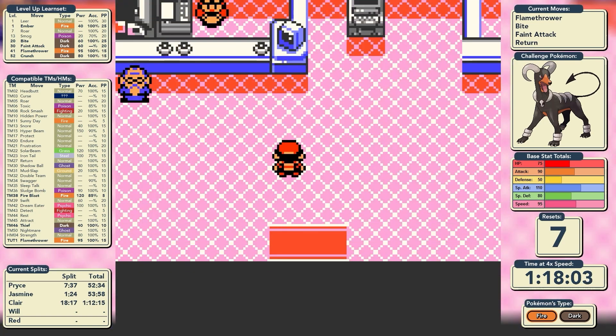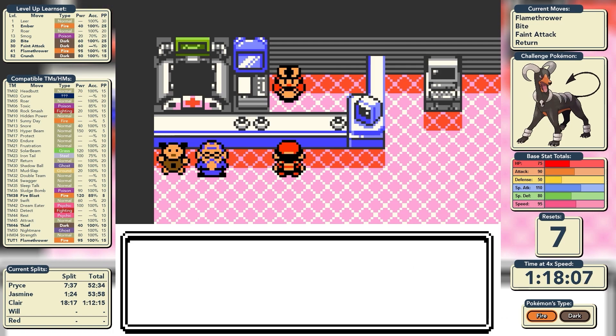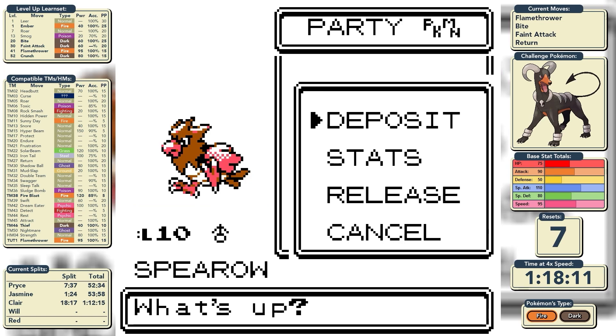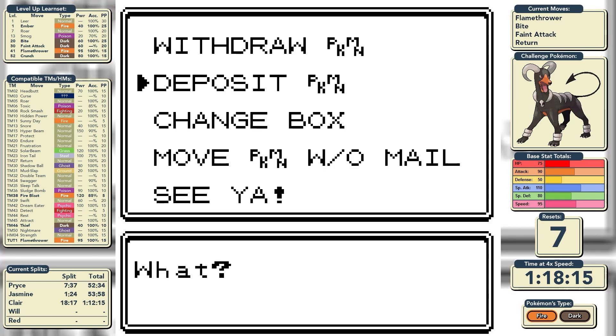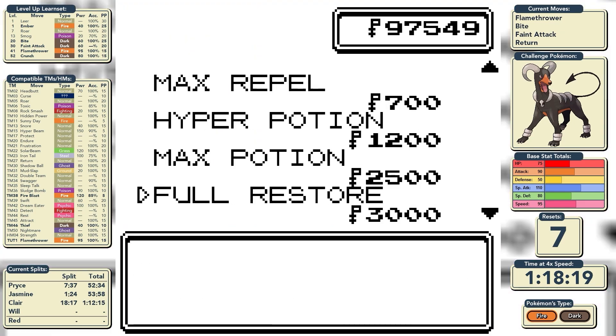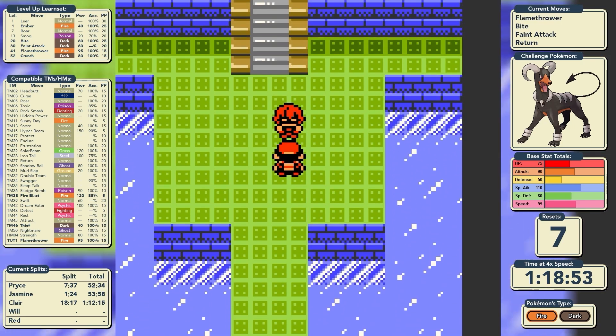We make our preparations for the Pokémon League: heal up, deposit our HM and field-move friends. We say thank you to Kenya, Abra, Psyduck, and Paras — they've been a great help during the Johto region and will be again in Kanto. We grab our four Full Restores and then take on the League.